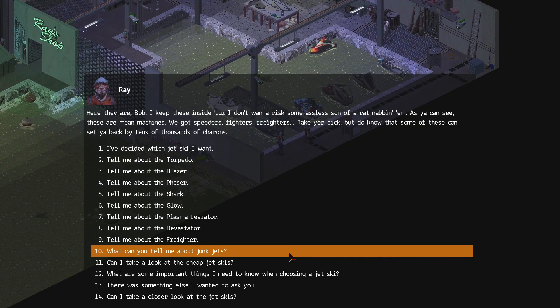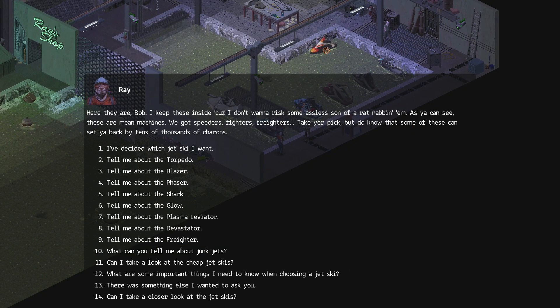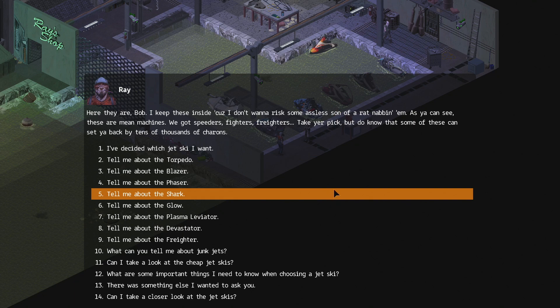If you're looking for something cheaper, something to get you from point A to point B, we offer a variety of junk jets. If you want to get from point A to point B mighty fast, maybe dominate some asshats along the way, return to hauling lots of loot, or just cruise around with style, then maybe take a look at something a bit better. I'm a zoner. That's what I like to hear. That one has flames in it. Here they are, Bob — I keep these inside because I don't want to risk some son of a rat nabbing them. These are mean machines.